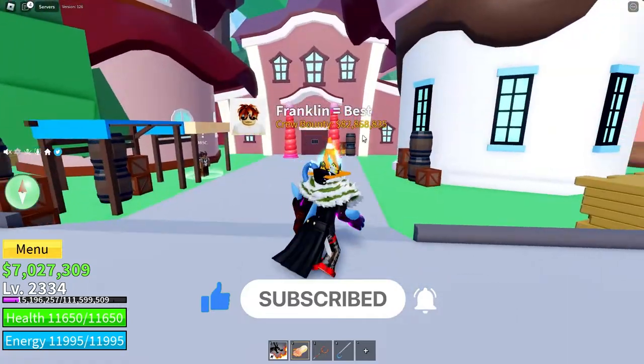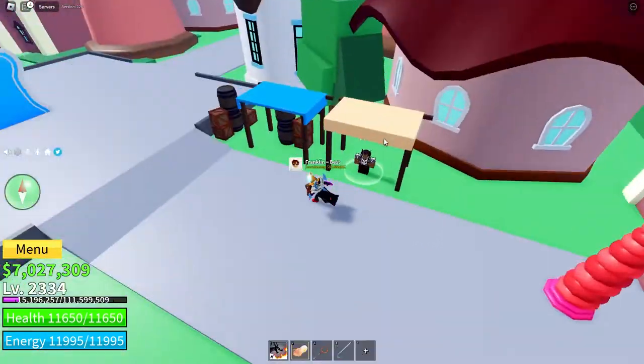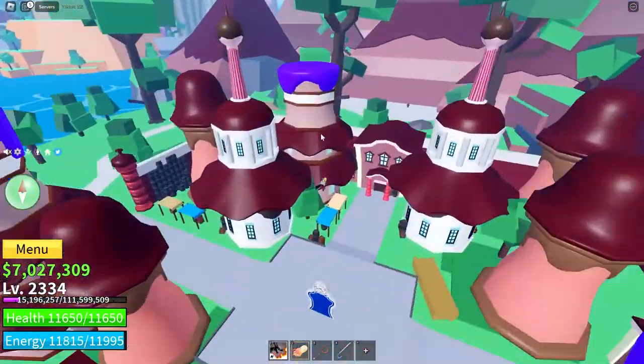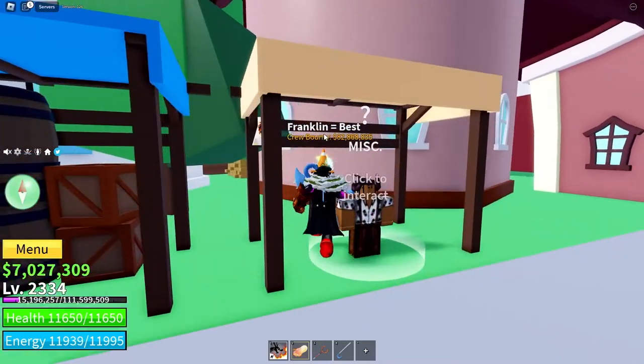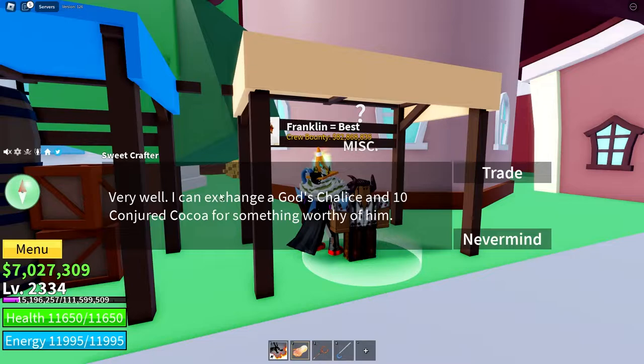The first thing you need to awaken Doh is to get the Candy Chalice. To get that, you come over to the new island, which is right behind the other candy islands. Talk to this guy right here. He says: 'You think you can handle the Doh King?' Press yes. He says: 'I can exchange a God's Chalice and 10 Conjured Coco for something worthy of you.'